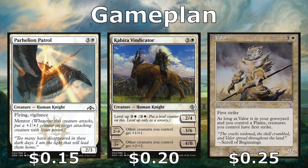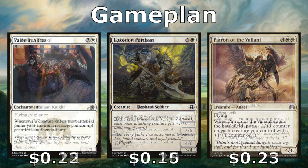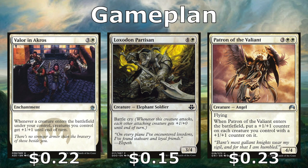Kabira Vindicator is one of the level-up creatures — comes out as a 2/4 and you can pay three at sorcery speed to give him a level-up counter. Between levels two and four he becomes a 3/6 and all our creatures get +1/+1. At level five or greater all our creatures get +2/+2 and he becomes a 4/8. Valor also pumps our team — if it's in our graveyard with a Plains on the battlefield, all our creatures get first strike; on the battlefield he's a 2/2 with first strike. Valor in Akros is an enchantment that gives our whole team +1/+1 whenever we play a creature. Loxodon Partisan has battle cry, pumping our whole team when it attacks.